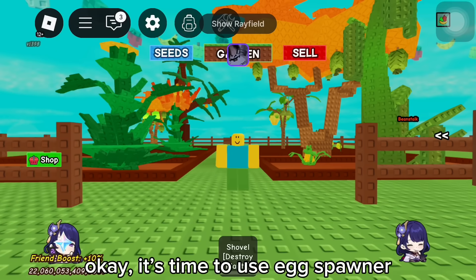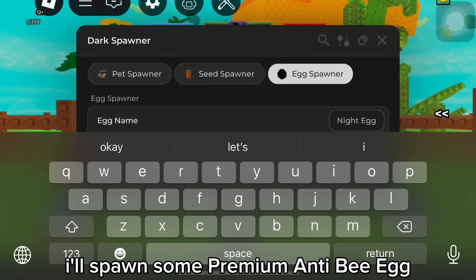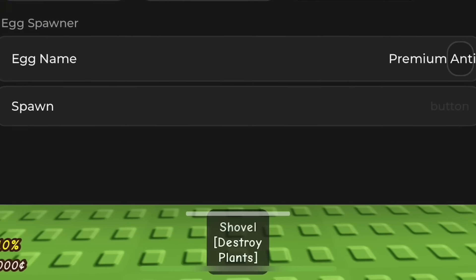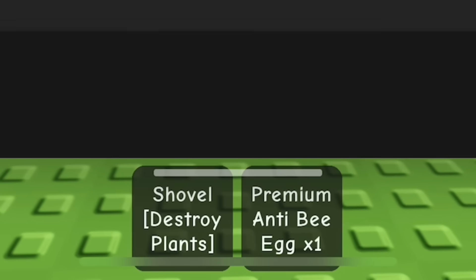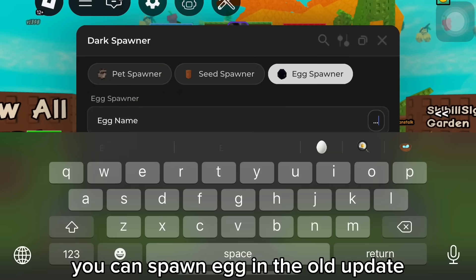Okay, it's time to use the egg spawner. Open the menu and go to the egg spawner section. I'll spawn some premium anti-bee eggs. It works! You can also spawn eggs — this was added in the old update.